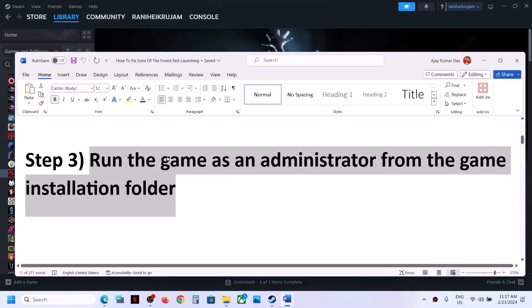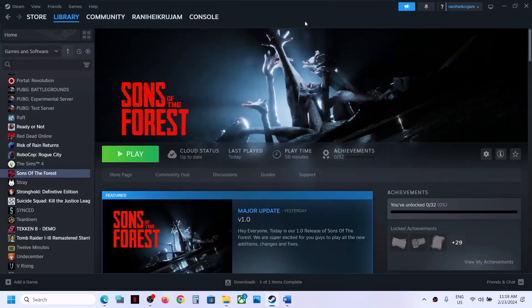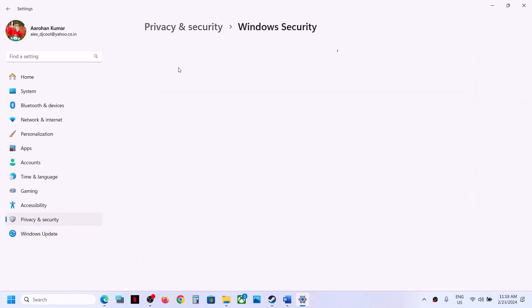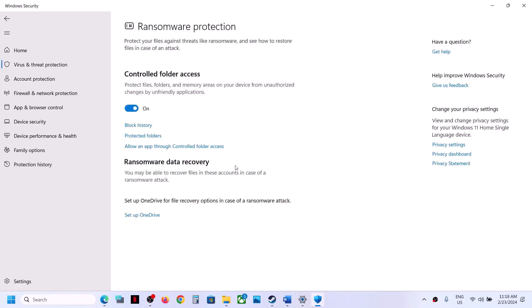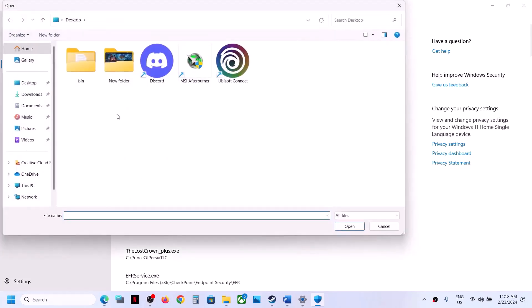The next step is to allow the game EXE file through your antivirus program. If you have a third-party antivirus, just allow the game EXE file in it. If you are using Windows Security, open Windows Settings, go to Privacy and Security, and click on Windows Security. If you have Windows 10, go to Update and Security then click Windows Security. Click on Virus and Threat Protection, scroll down and click on Manage Ransomware Protection. Click on 'Allow an app through controlled folder access,' click Yes, then click 'Add an allowed app' and choose Browse All Apps. Go to the game installation folder.